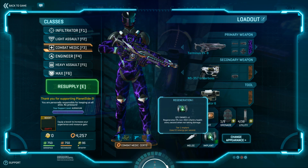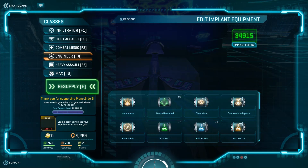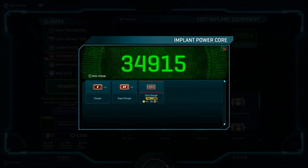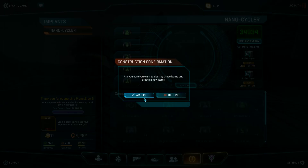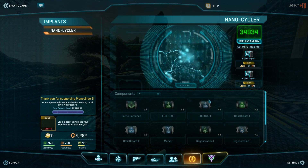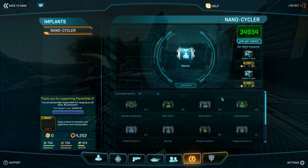Implants can also be turned off, similar to camo and vehicle chassis, by just clicking on the same one again. Implants also need energy and eat a set amount of energy when equipped. Once you're out of energy, you lose the enhancement from the implant, but the implants are permanently yours until you decide to throw them in the NanoCycler. When you get implants you aren't interested in or extras you don't need, hit Escape and go to the NanoCycler tab. Hit the Help button at the top of the screen for a detailed explanation.